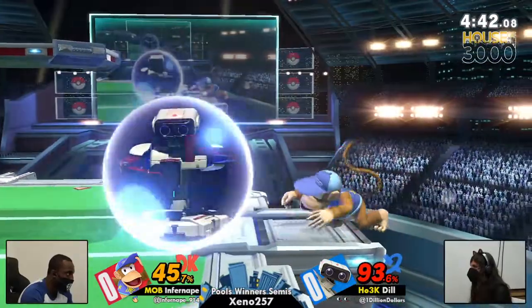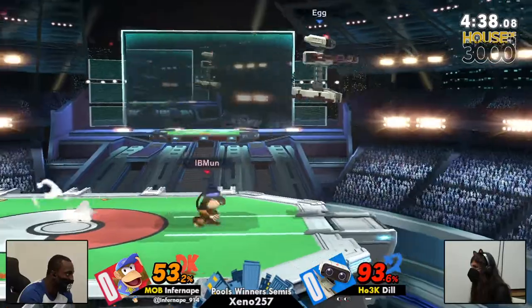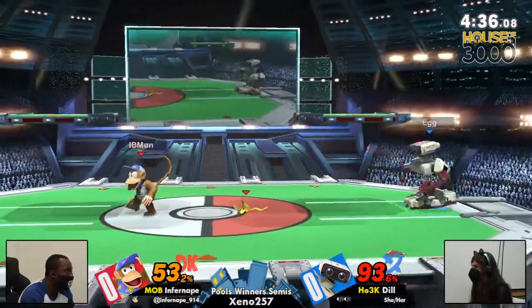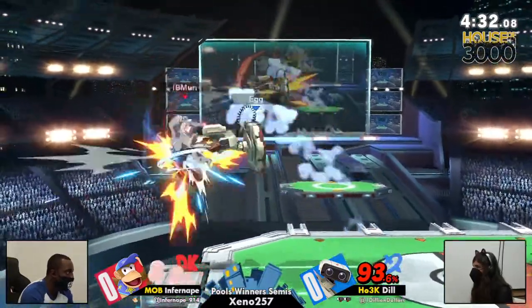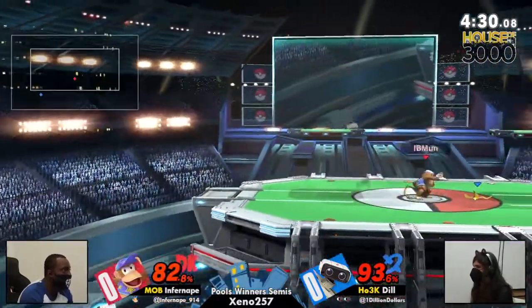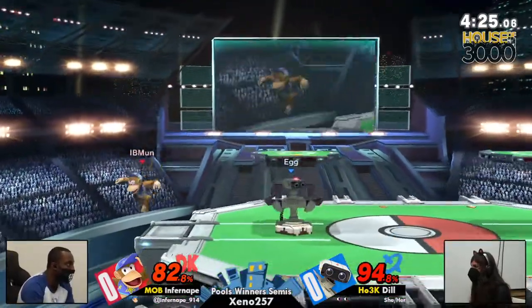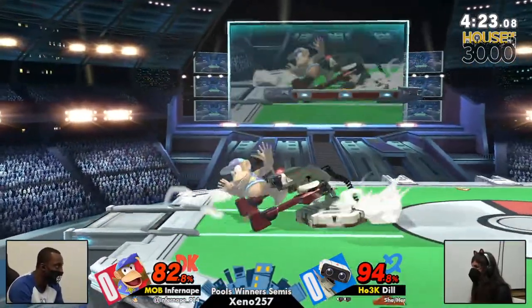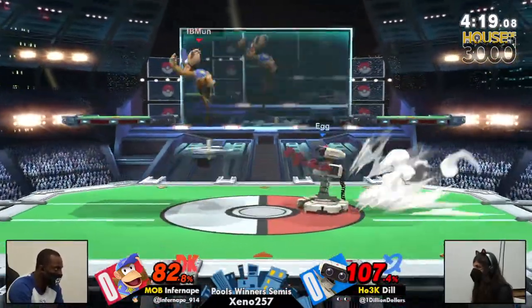Using the other character's items is very good, especially because both players are good at catching items. We will be seeing some volleyball here — some Z-drops with volleyball. Forward air getting off stage, but immediately Infernape doesn't want to deal with any of the shenanigans off stage. Just gyroing with those two down tilts, but the third down tilt would have gotten that spot dodge — just barely missing that.